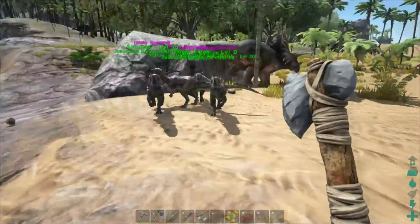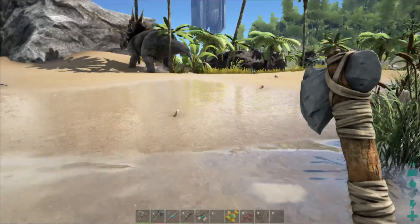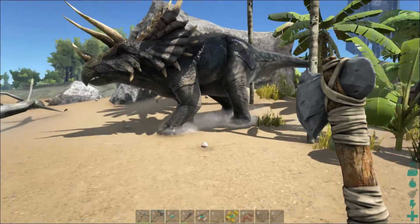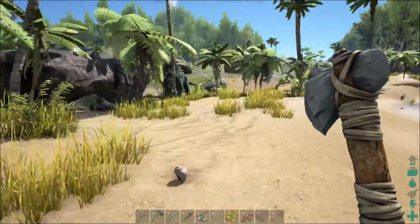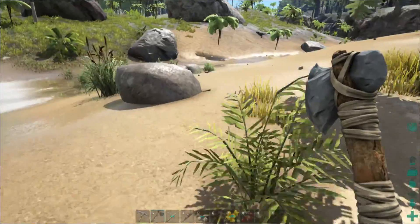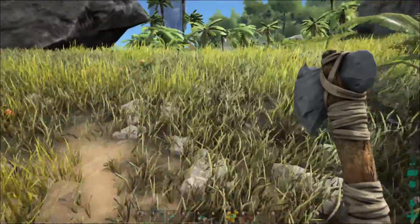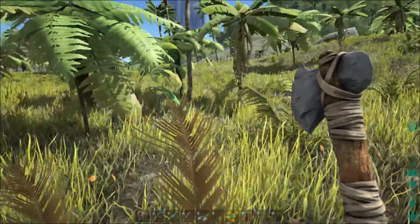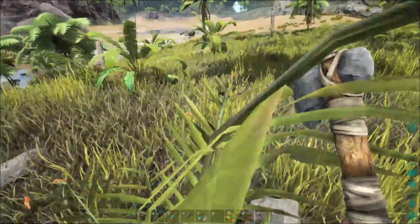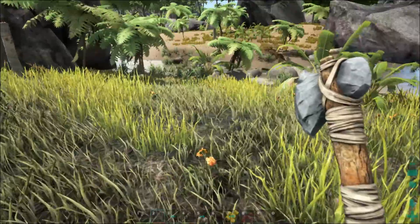Yesterday Artemis got stuck on a stump and I thought she died, but she was just stuck. They get stuck on trees constantly — this one's stuck between two trees. I don't know if that's a normal game thing or a glitch. I've seen other creatures get stuck too, which I sometimes use to my advantage — it's easier to kill something stuck than to chase it across the map, but your own dinos get stuck too.